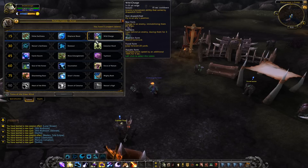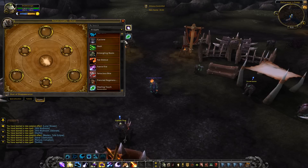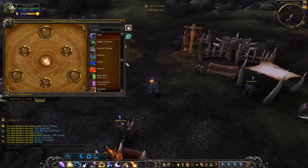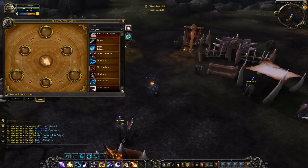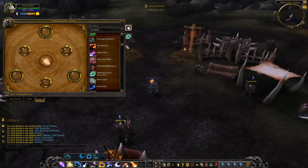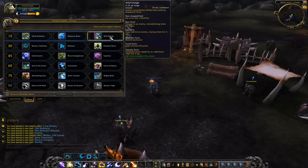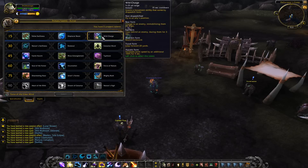So basically if you spec into Wild Charge, the aquatic speed glyph becomes pointless. They've completely changed the glyphs and it's not there anymore — it's now a talent. So I think Feline Swiftness is absolutely pointless in both PvE and PvP. Don't even bother with it.